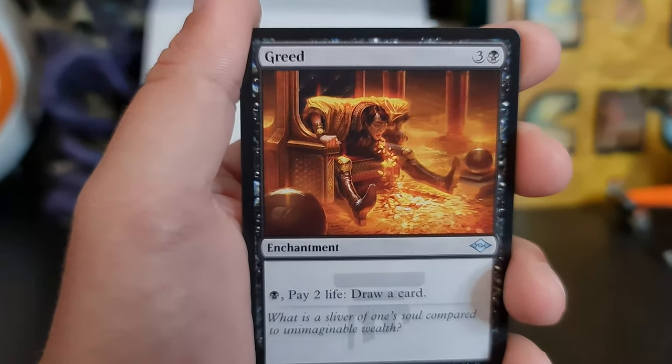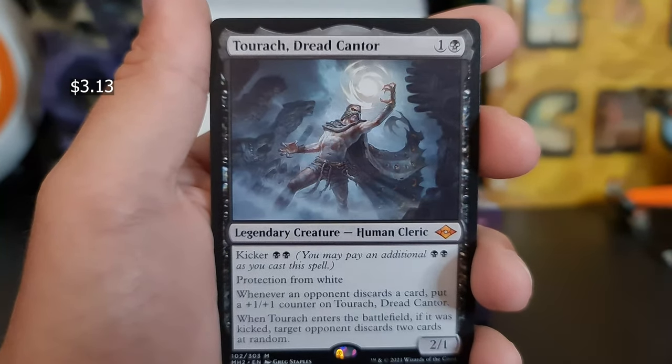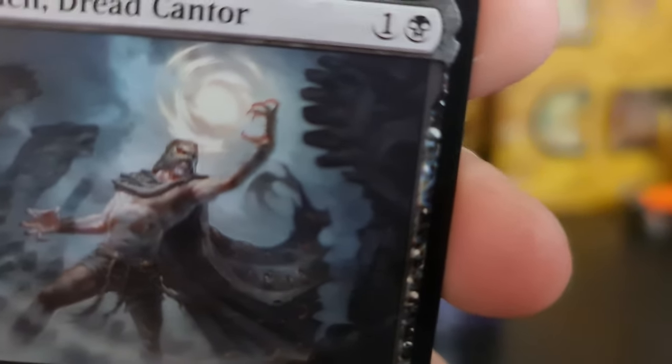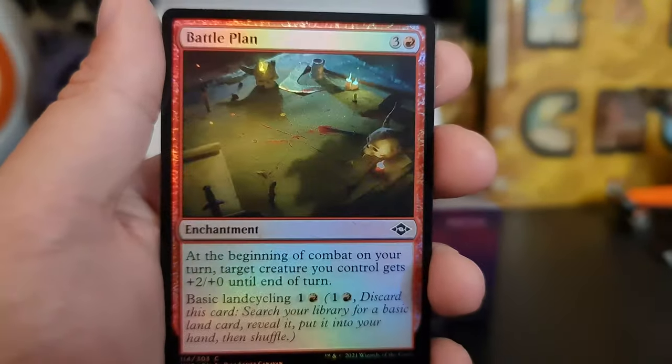Greed. It's the moon guy — it's the donut guy! He's reaching out for that donut in the sky, he's hungry. That's nice.